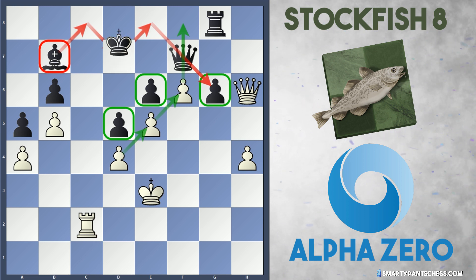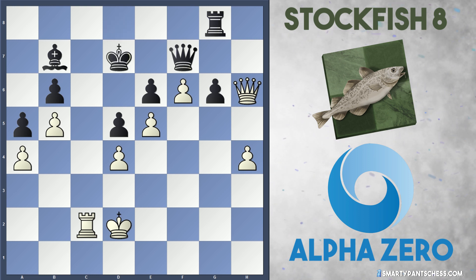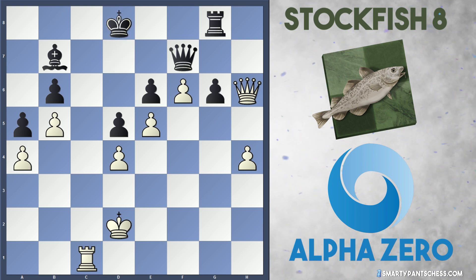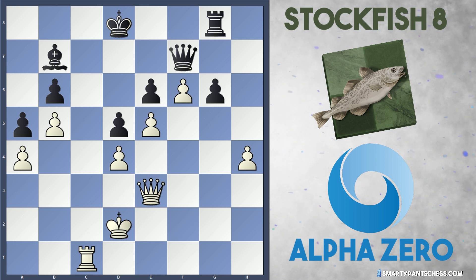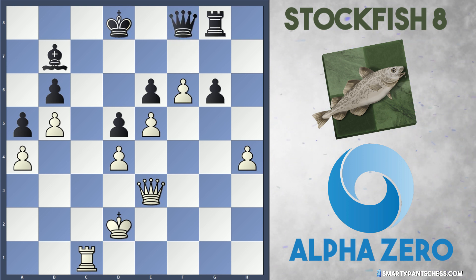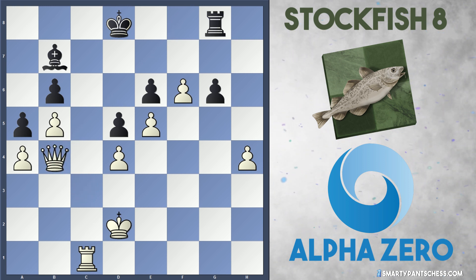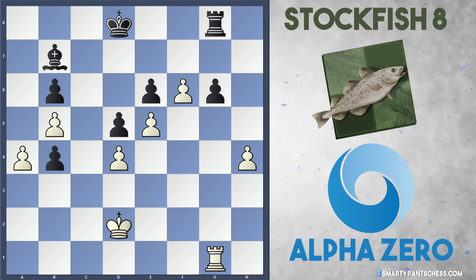In the game, Stockfish played king to d8. White plays king d2 and black plays king to d7 — black's just flailing around here. Rook c1 from AlphaZero, again king d8. White continues their attack with queen to e3, preparing queen c3 and infiltrating the c file. Black plays queen to f8, AlphaZero plays queen c3, and queen b4 is played — so black wants to swap queens. AlphaZero allows this with queen takes, the pawn recaptures, and they move the rook to g1. White is now clearly better.